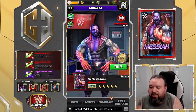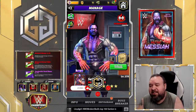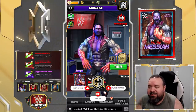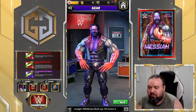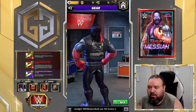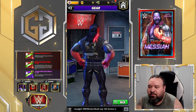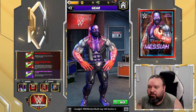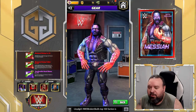Hello G Nation, brand new character preview — this time it is Seth Rollins Mutant Messiah, the chase character for this month. Let's have a look. Looks like a nuclear guy or something, looks cool. I don't know about the purple skin color but overall a cool look.